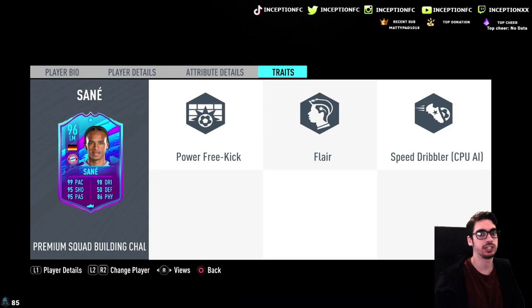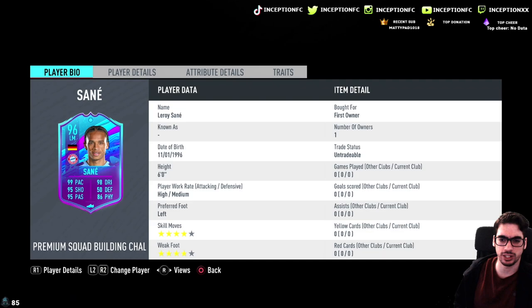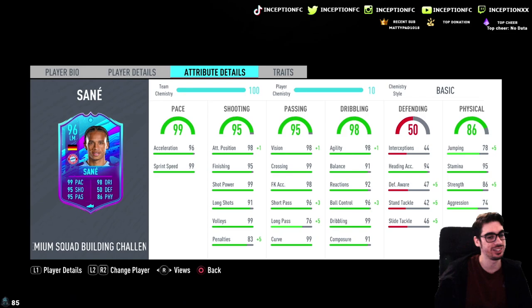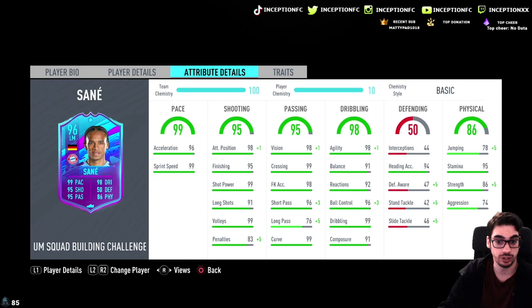In regards to traits, he has the power free kick trait and flare trait. For in-game attributes, he's got 96 acceleration, 99 sprint speed. Shooting looks great on the card with 98 attacking positioning, 95 finishing, and 99 shot power. There are so many positions I can see this guy being used in. I definitely need to improve his dribbling, but he can even be a striker because of the four star weak foot. He moves like crazy, and from his Moments card I know it might be very similar with this one.